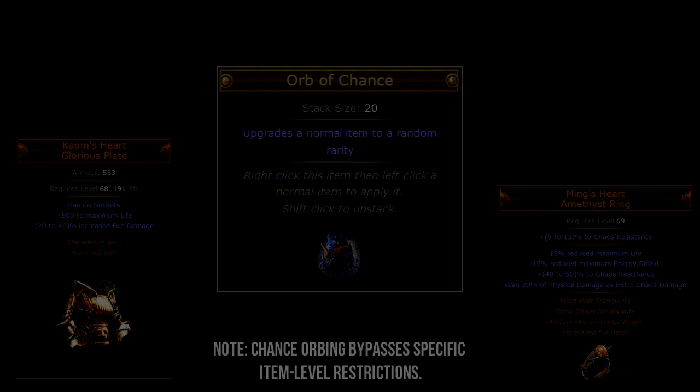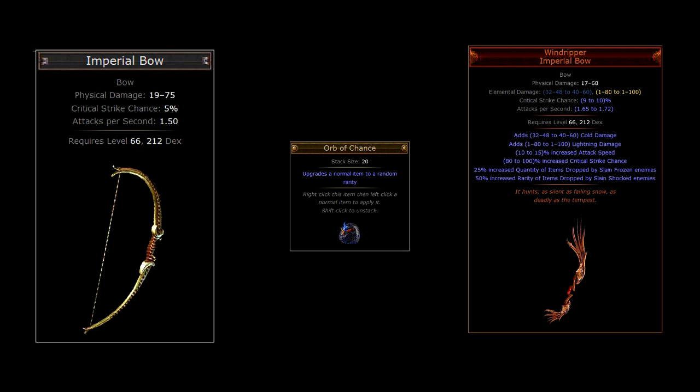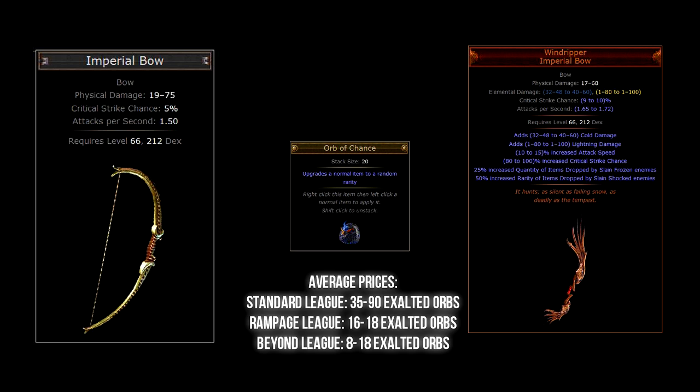Let's start with weapons. For the first item you want an Imperial Bow — chaos orb it and if you're lucky you'll get yourself the awesome Windripper. The main thing that makes Windripper incredibly powerful is its high local crit chance of either 9 or 10 depending on the roll, and this stacks really well with any build that picks up chance-to-crit nodes in the skill tree. The Imperial Bow base type can be found in any zone above level 64.